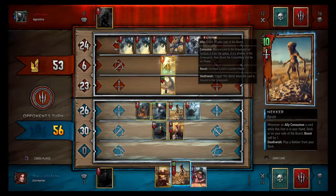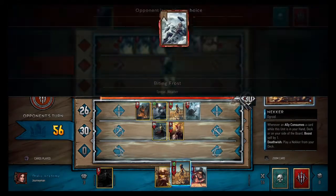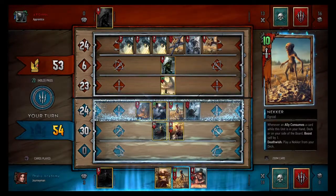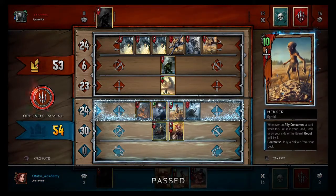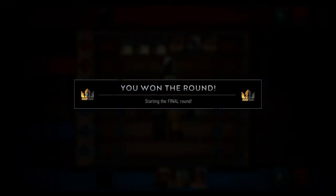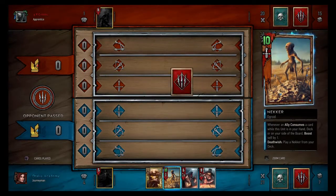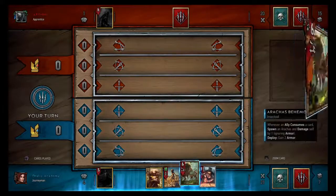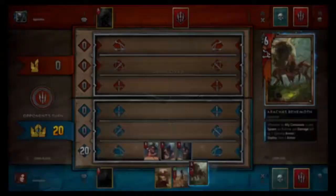Going into the final round, I have 3 cards — well, I'm going to have 4 cards, he'll have 1, so it's pretty much game. Hope this helps somebody figure out how to fight weather decks a little bit better. Pretty much you just have to give up round 1, bait out as many weather cards as you can round 1 without using any of your gold cards, and then use them round 2 and 3 — mostly round 2 when he's going to play the rest of his weather cards, and you should be safe to win round 3. Anyway, thank you for watching. See ya.